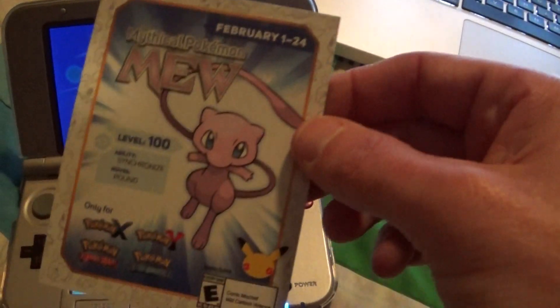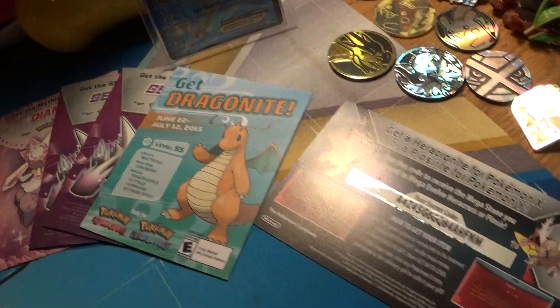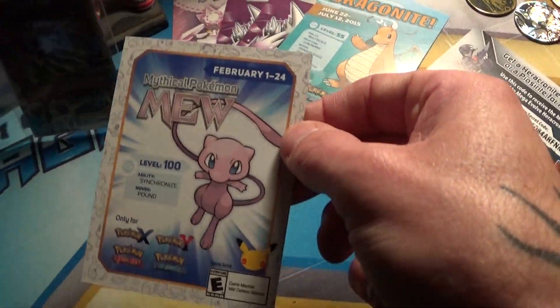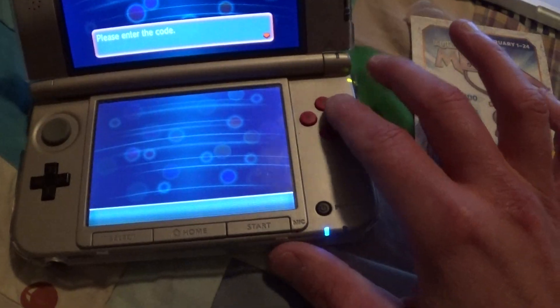The card is really cool — that's the coolest looking card. I'll quickly show you how it looks. Those are the code cards I've got so far: the Diancie, the Gengar, the Dragonite, and the Mega Stone. They all look cool, but this card is by far the coolest one. It actually looks really cool — I don't know, it just does.